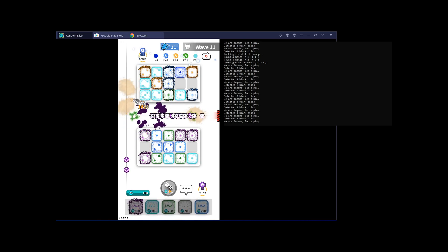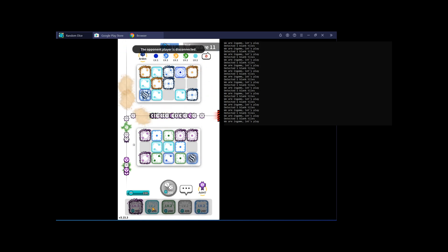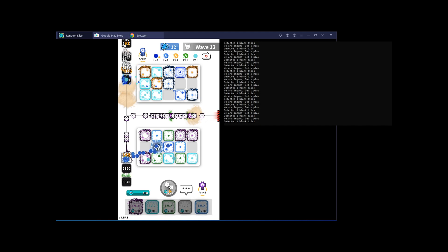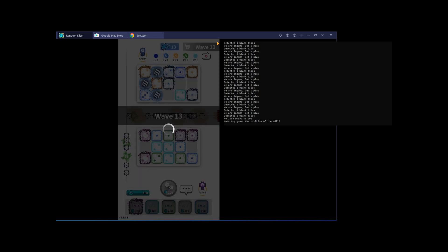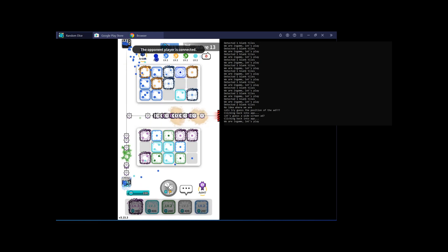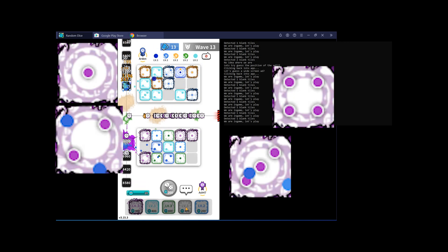To handle merging I needed something more complex. Since we know the location of all the squares, I took a screenshot of each square and compared it to a blank square screenshot. The problem was bullets going over the squares and anti-aliasing changing how the dice looks, so instead I compared how close each square was to the empty squares by looping over each pixel and comparing the red, green, blue values — if close enough, it's considered an empty square. We monitor the board and only attempt mergers once the board is completely full, which is generally the right strategy. Since there are too many possible dice types and levels to screenshot individually, I needed a different approach for identifying mergeable dice.